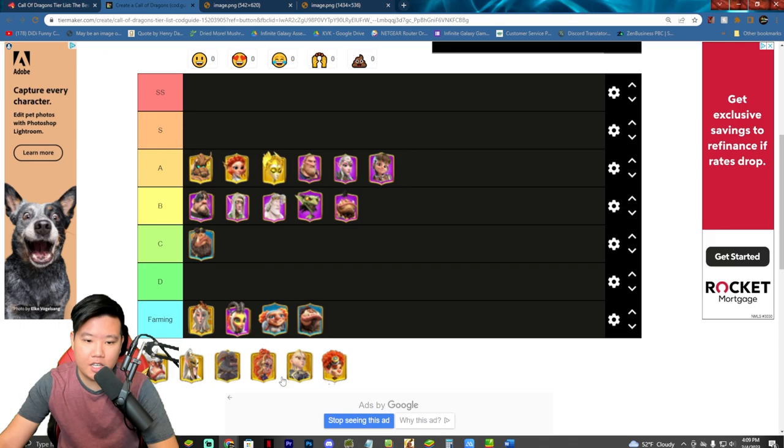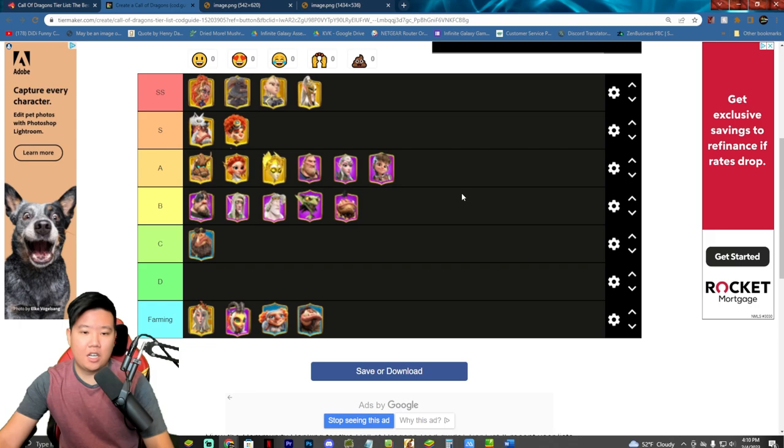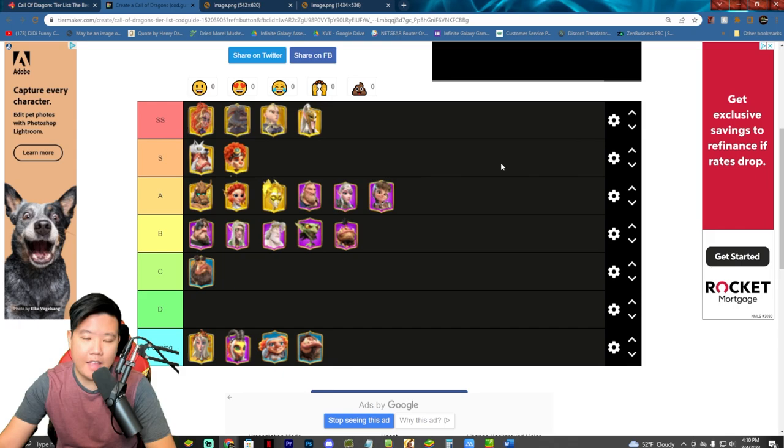For the S rank, we're going to put Bakshi and Niko. For the SS rank, we're going to put Lilia, Hoss, Madeleine, and Emery. So this is my tier list for Call of Dragons.